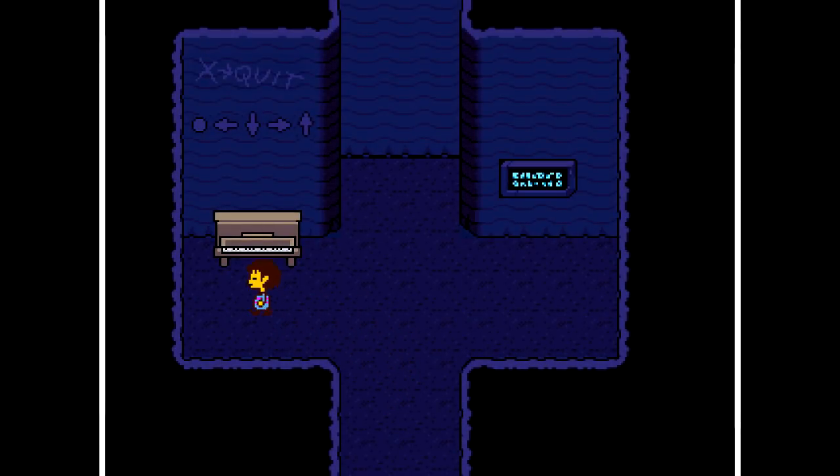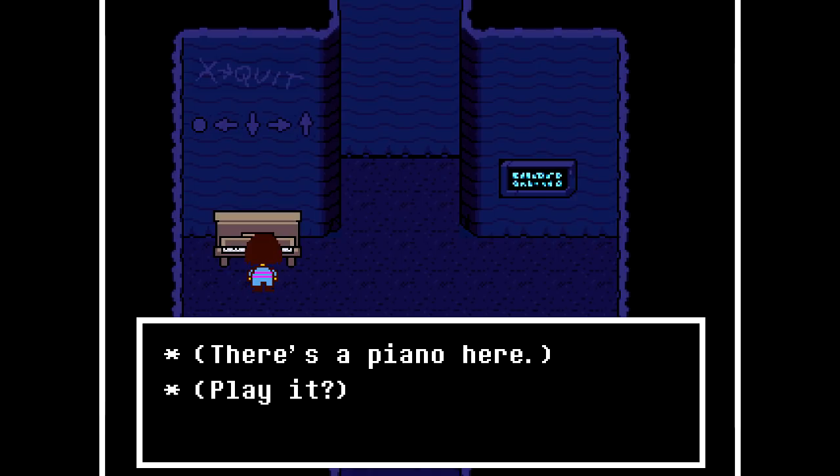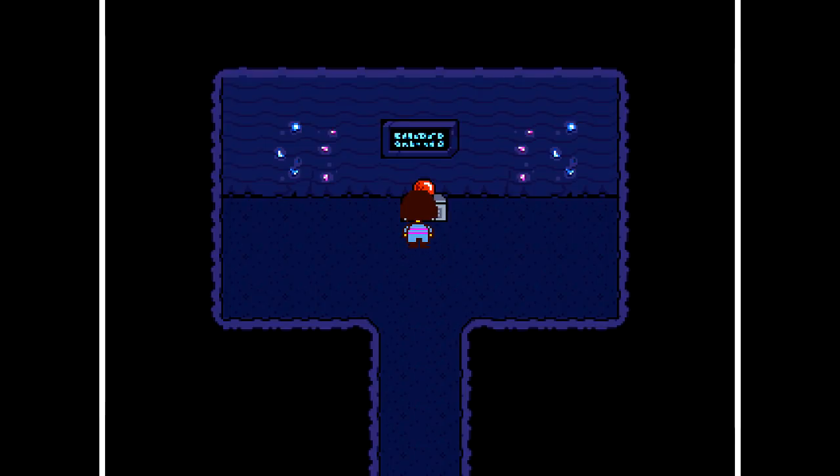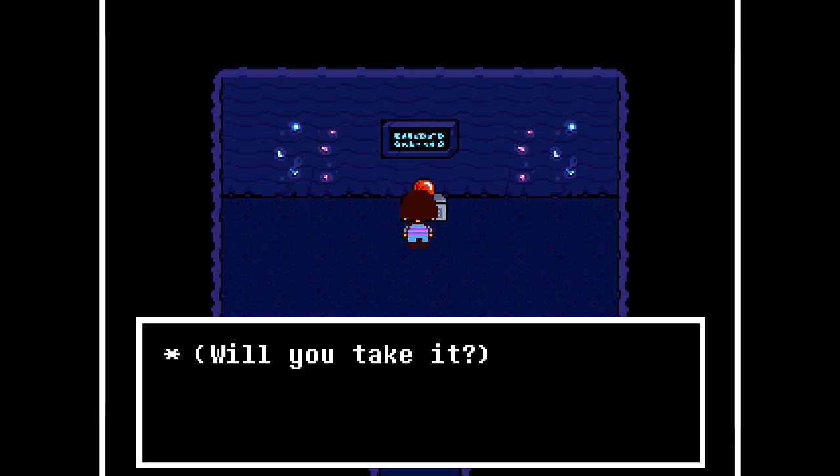This kind of reminds me of the ocarina from Zelda games. So it was button, up, right, button, down, down, right. That sound effect seemed really familiar for some reason. Can we go in? There we go. What is this? It's a legendary artifact. Will you take it? Yeah.